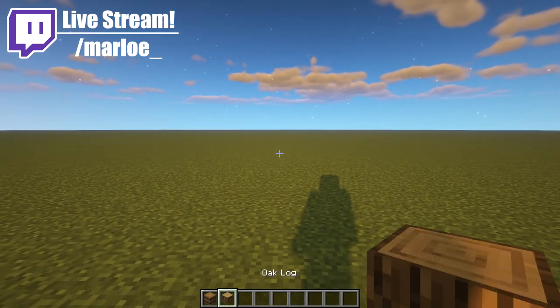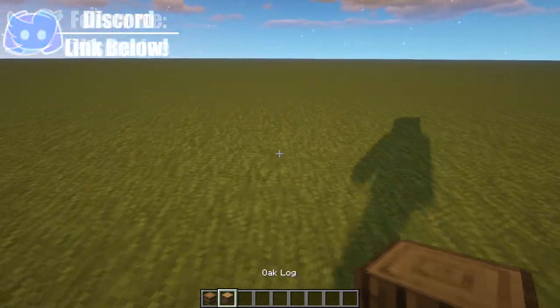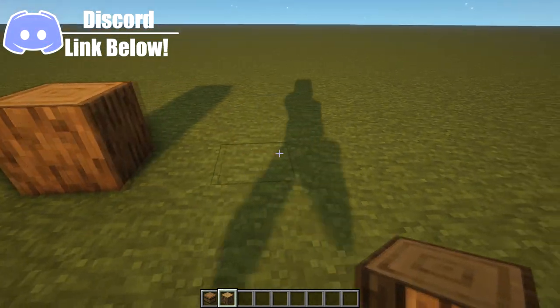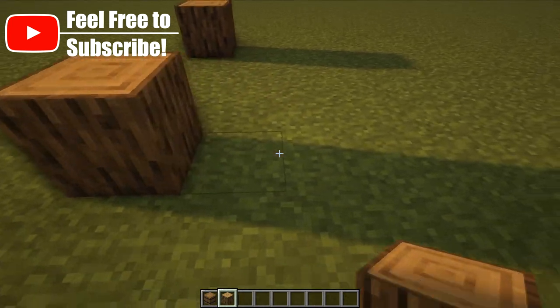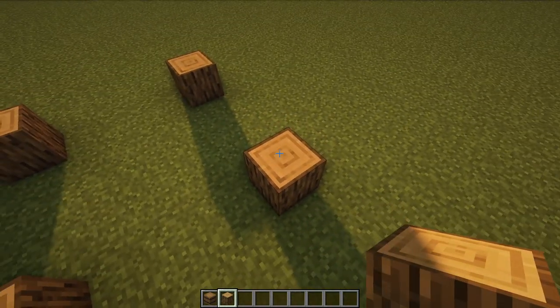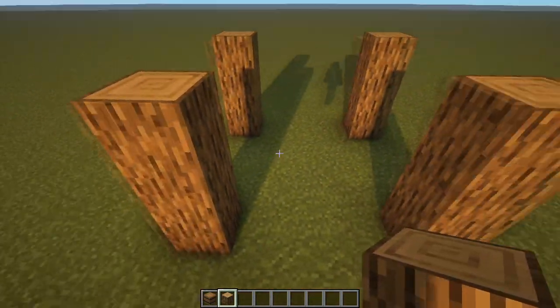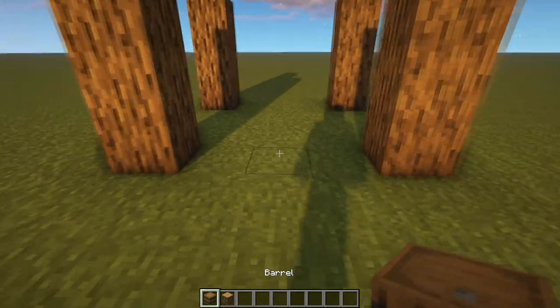To begin with, we're going to grab our oak logs and barrels and find a nice place to put this house. Place our first logs at the corners of the build in a square formation like so, leaving a gap of three between each block. Then we can bring each of those logs up by two more on every corner, and now we need to decide where the front of our house is going to be.